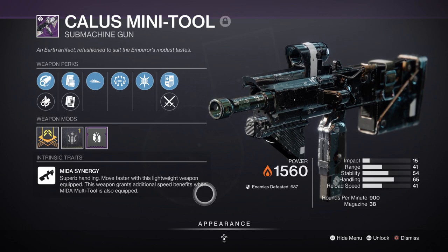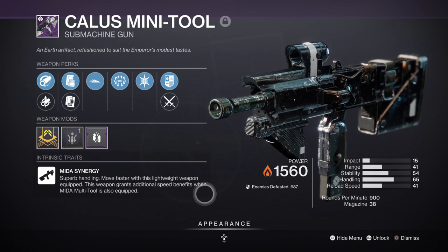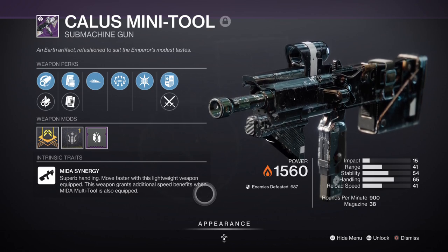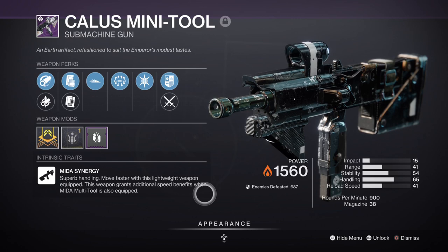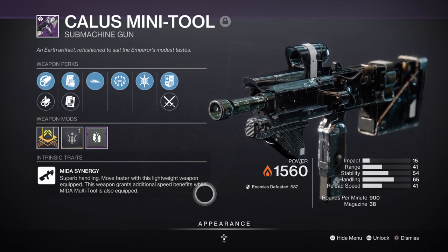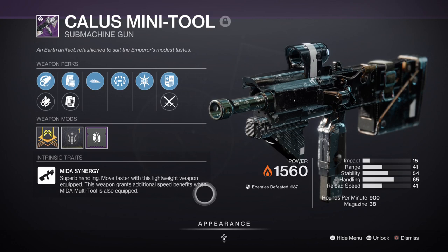For secondary I have the Calus Mini-Tool with Slideways and Surrounded. I did consider getting the version with Incandescent instead, but found the current roll is much better. Considering we're sliding a lot in the build and will be surrounded 9 out of 10 times, it fits perfectly. If you haven't got one, go farm for it as you'll likely get a similar roll at least once. If not, any solar weapon that fits the CQC aspect works fine.